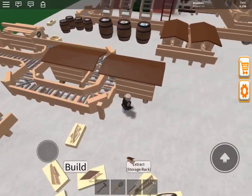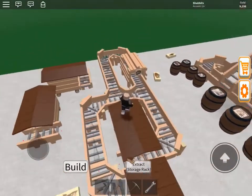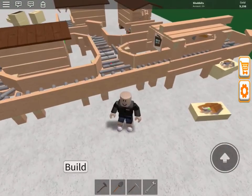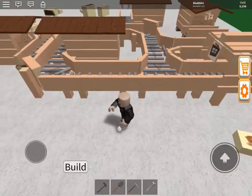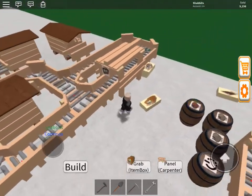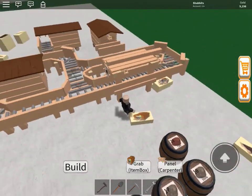So if you've watched any videos, you know these four bins have been here because they were full of wood I didn't want to move. Because of what the developer told me today, all I had to do was connect the system to a carpenter and set it to whatever recipe I want. Might as well make beds.